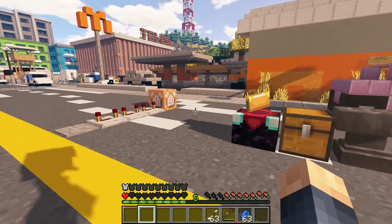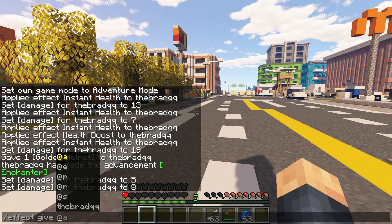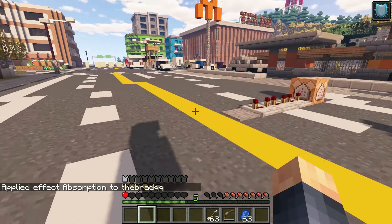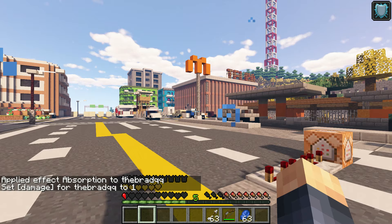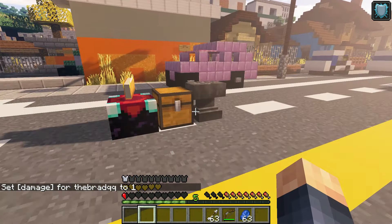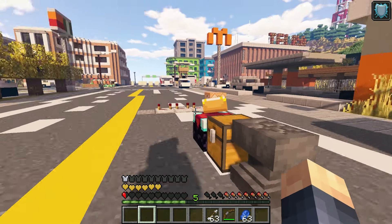Any other limitations? Yes — absorption doesn't work. So if I give myself absorption for 100 seconds, you'll see that absorption doesn't actually buffer the damage, and that's because there's no way for me to damage the player a specific amount in absorption. I can only damage in raw health. But yeah, that's about it.